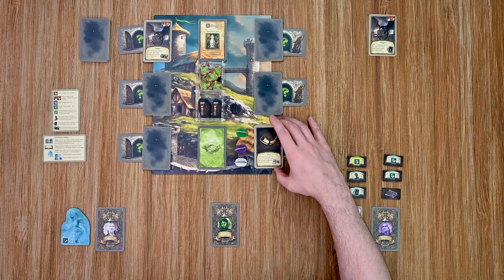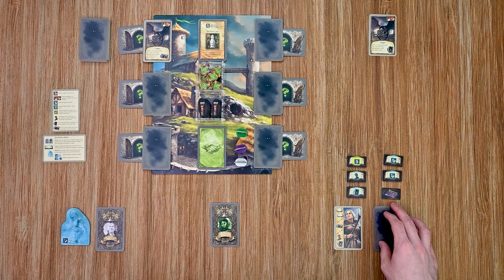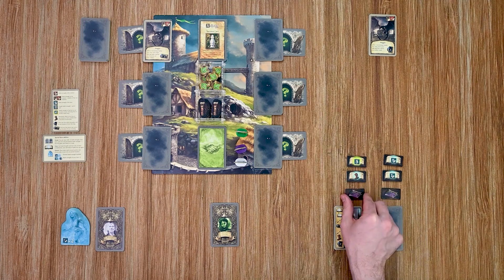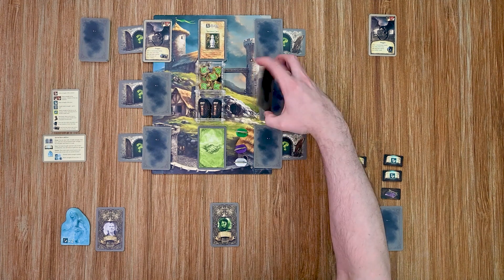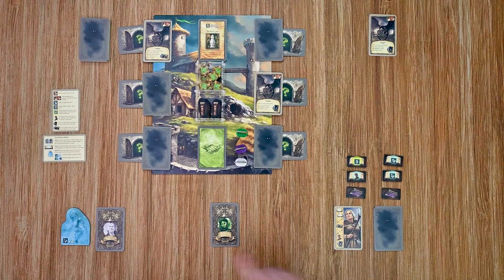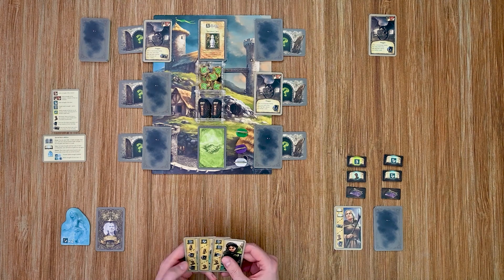He goes into my victory glory pile and then I have another action to choose. I'm going to go ahead and pick up this item as a free action and add it to my hand. Then I will go ahead and reveal a new location as well — and that's another Pfluger.